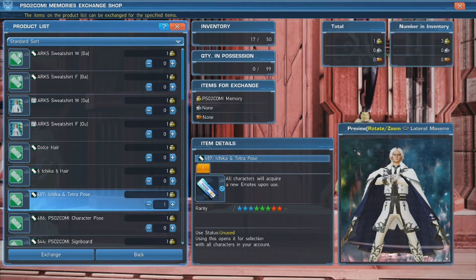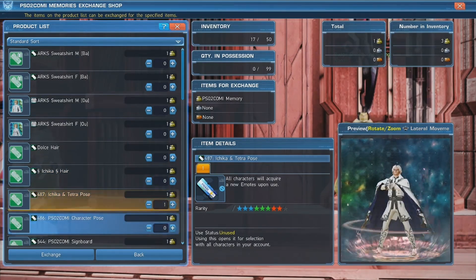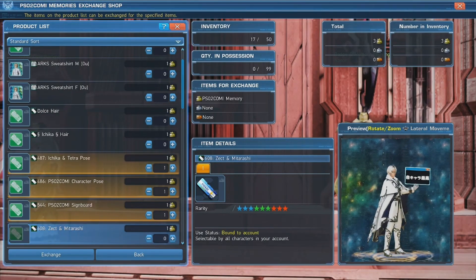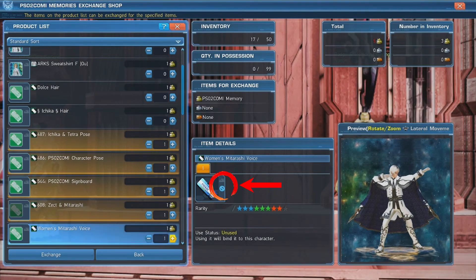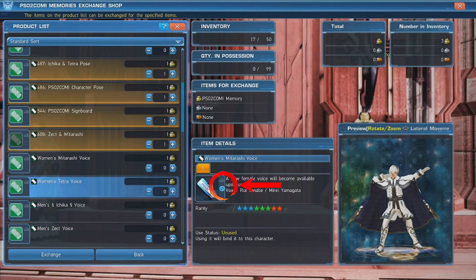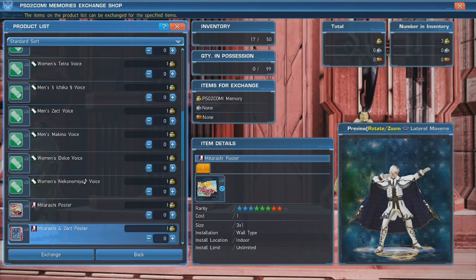If you want to maximize what you get, I recommend getting items that cannot be sold on the player shop — you can tell these apart with this icon here. The ones that can be sold might be bought in the player shop if others have posted them there, but they might be quite expensive.